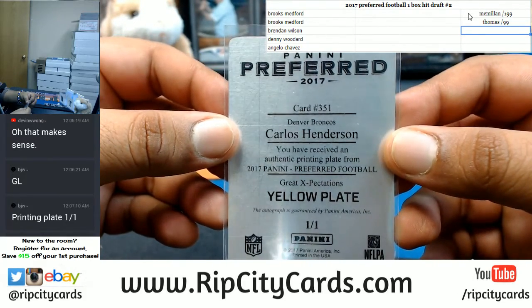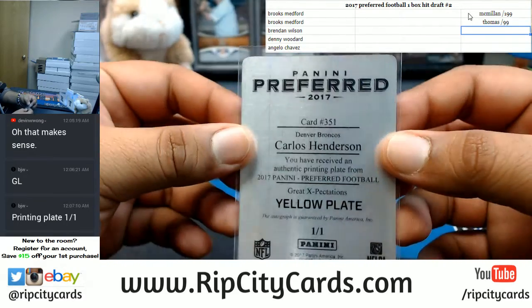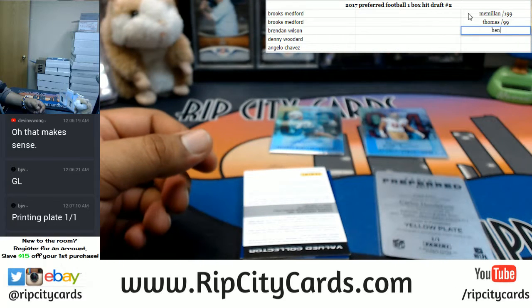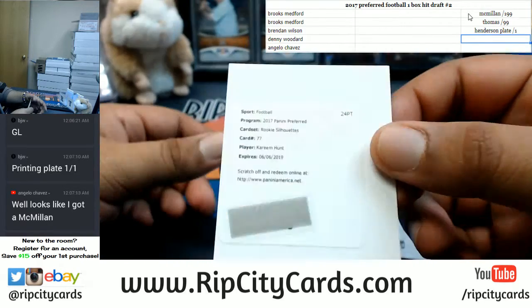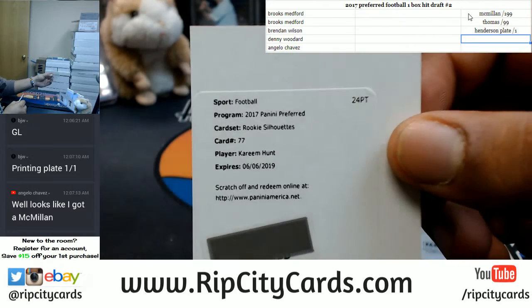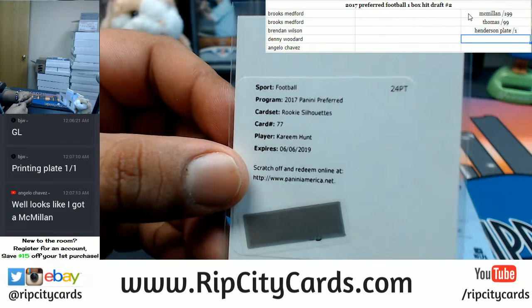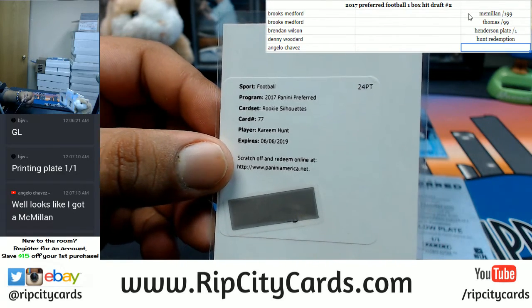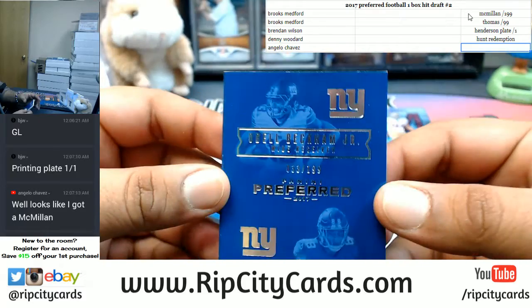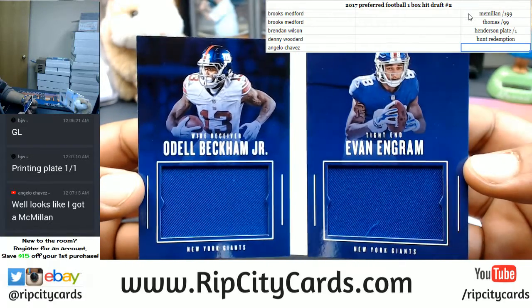But we do have a printing plate 101 for the Broncos — Carlos Henderson. And it is autographed. Nice. A Henderson plate 101. All you need is the ink to duplicate that thing as much as you want. Redemption for Kareem Hunt — that's a rookie silhouette right there for the Chiefs. That is a sick hit right there. And then a booklet for the Giants — Odell Beckham Jr. and Evan Ingram, number 2199, dual relic.